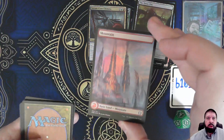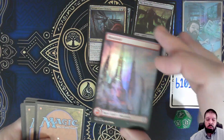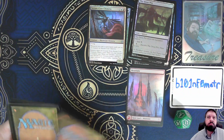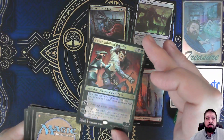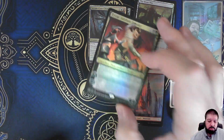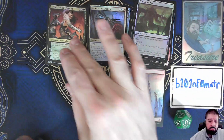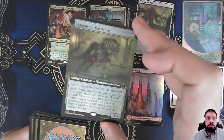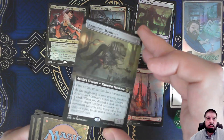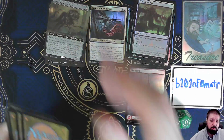Then we get to a Full Art Foil Mountain. Tyvar, Jubilin Brawler in Foil — so that's a solid hit there. Argentum Masticore, Extended Art. You know, it's interesting, but it's not worth much.